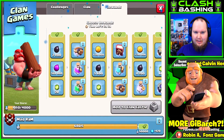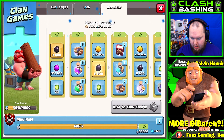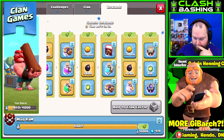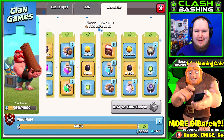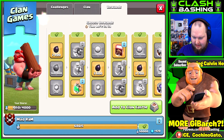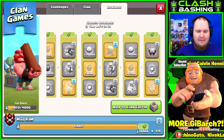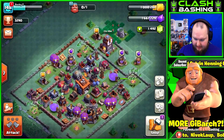This account still has clan game rewards, so I think what we're gonna do is go all dark elixir — get all three: a training potion, a book of building, and then for the last one I'm actually gonna take the rune of builder elixir, because this is actually my main builder hall, my best one out of all my accounts. This is the one I first played on.